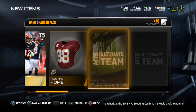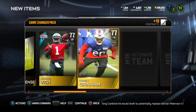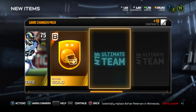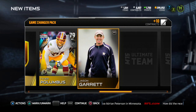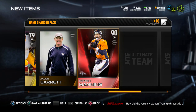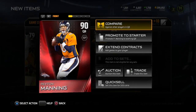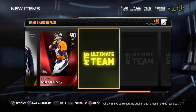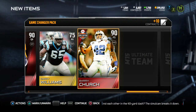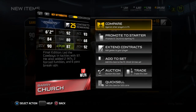Let's go to the next game changer pack — the last one. Can we get an ultimate legend pull? We pull a Michael Vick — gold badge, garbage. But then we get a Peyton Manning! Game changers are looking pretty darn good. Can we clutch it? We get a Final Edition Barry Church — oh my god, let's compare!